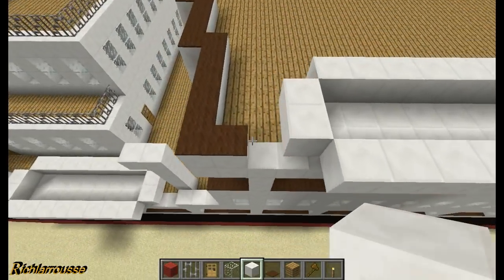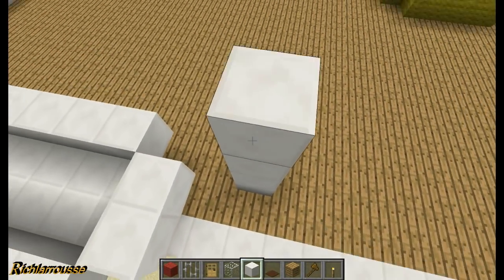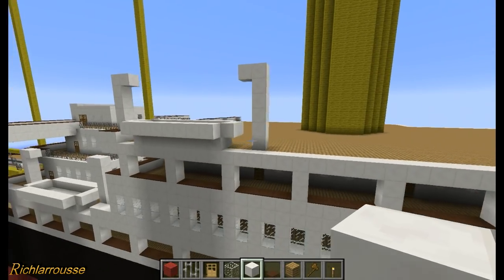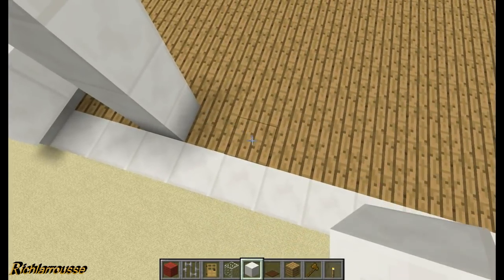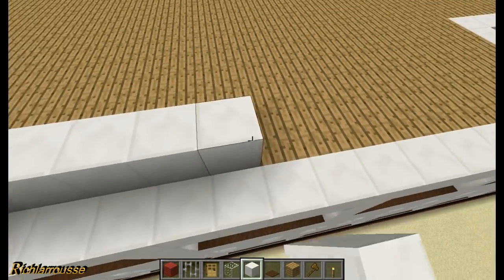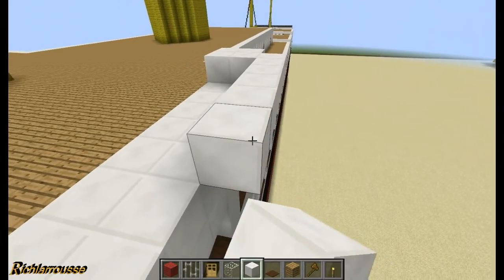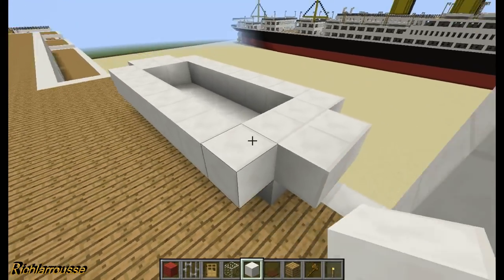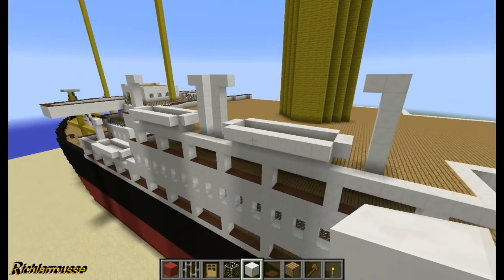Add the davit - six blocks up and one block across - same on the other side. There's the first of the two boats. Then one block gap from the first davit, add the next davit with six blocks up, then build the second boat in the same fashion - eight across, two at each end, with sides. That's the two lifeboats on this deck.